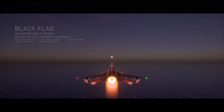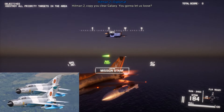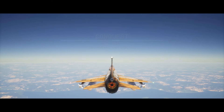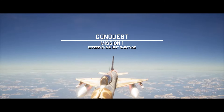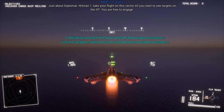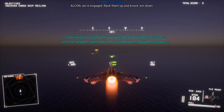The T-21 is the trainer variant of the MG-21, which is a plane based off of the real MiG-21 Fishbed. This is probably the first plane you flew in the campaign and the very first plane you have to fly in conquest mode. Despite being the trainer of the MG-21, it retains the same stats as the full version of the plane but without any of the special weapons options.